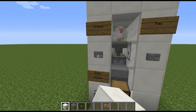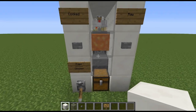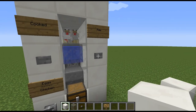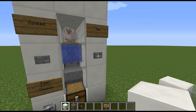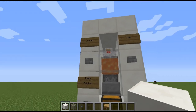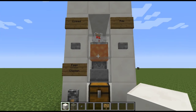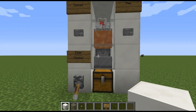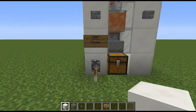Whenever I press this button it will turn on the lava, and if I want raw chicken I will turn that side off and turn the water side on. We're going to leave it in cooked mode right now. Make sure that you don't press both of those buttons at the same time, or you will have a block of obsidian sitting in there, which is no fun for anyone.